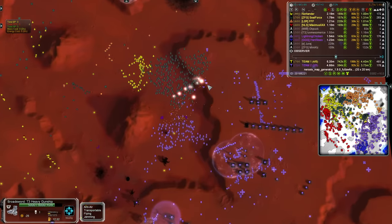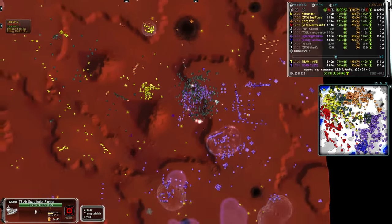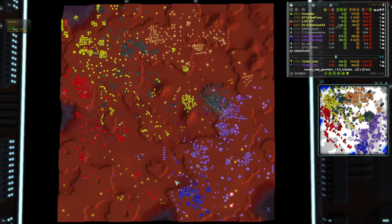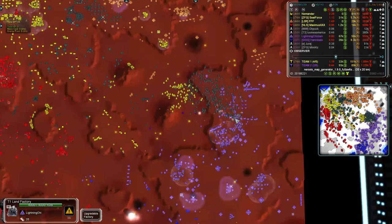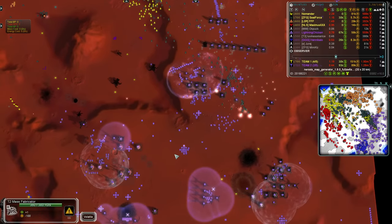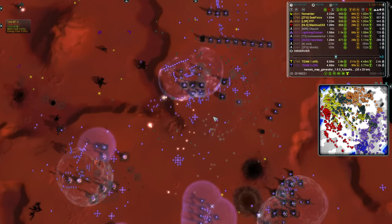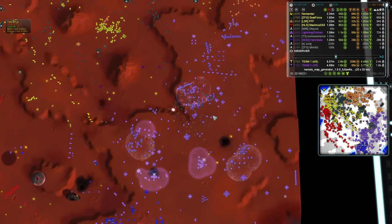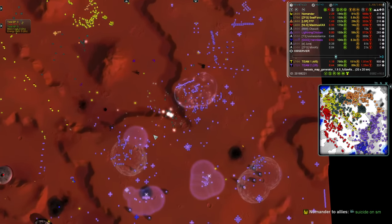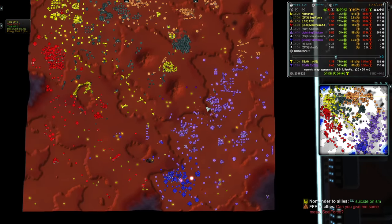Quick check over here. The Broadswords that have been so valiantly defending Team 2's base have been taking out in a large air engage, and Team 2 have really no way of replenishing their air. Lightning Chicken does try and pull his air force away, or what little is left of it. Flies over - and Sealforce, despite vastly outnumbering Lightning Chicken, does lose his ASF. But just 6 of Lightning Chicken's remain.